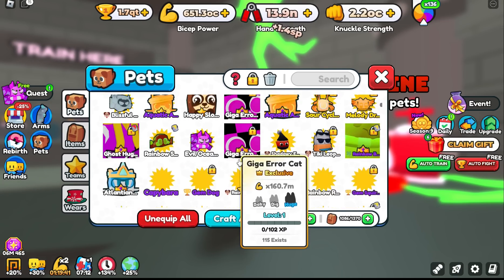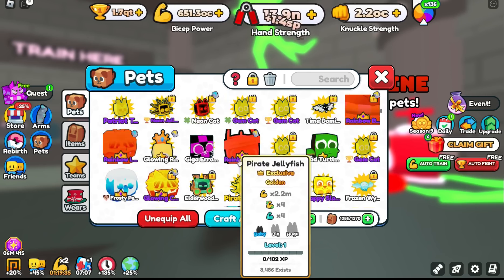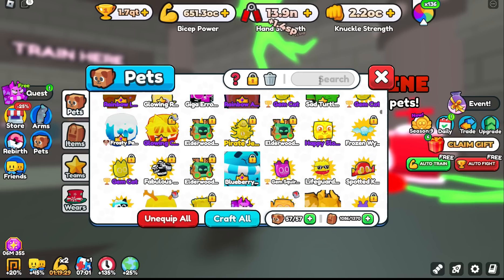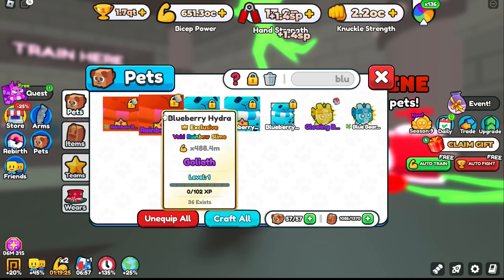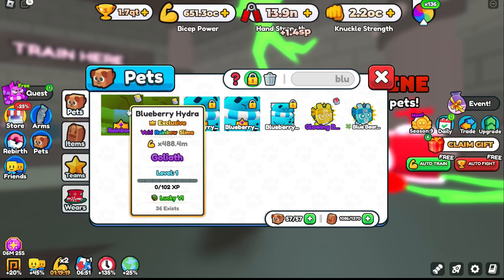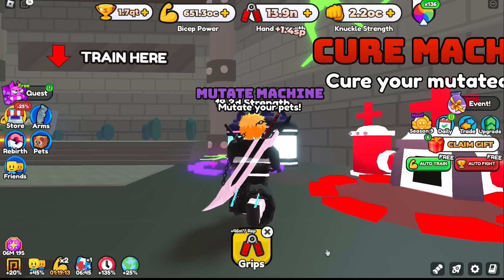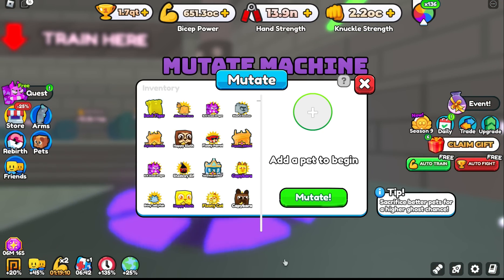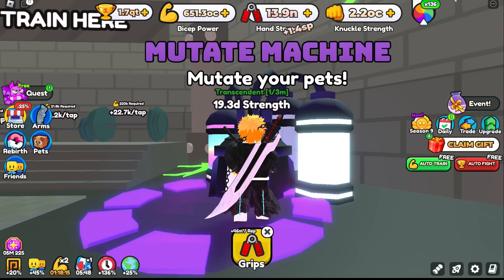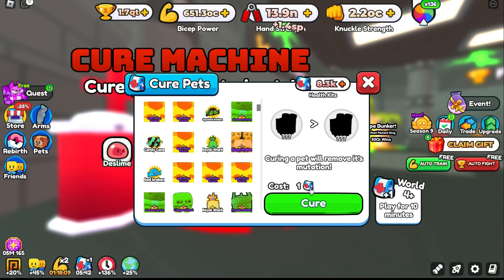Let's pick a pet that we want to get Ghost very fast. These blueberry hydras — we could do one of those. Let's unlock the blueberry hydras. Right now they are rainbow, so let's unlock those and go over to the mutate machine. Let me find the blueberry hydra. Oh wait, I totally forgot — I have to unmute the blueberry hydra because it's rainbow.